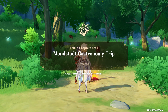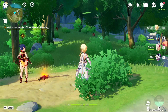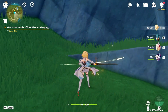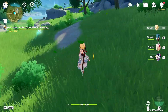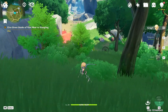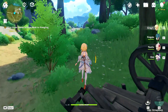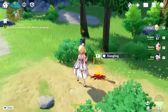Mondstadt Gastronomy Trip — we need to give three raw meats, and I've already got four. Let's get some more anyway. These things kind of run away when you get up close — I've tried to get these before, they're not the easiest to hunt. This is where you need Amber with a bow. They do fight back if you're not careful. I've already got the meat but I messed that one up. A simple bit of hunting and it didn't go well — let's just go back and give her the meat we've got.